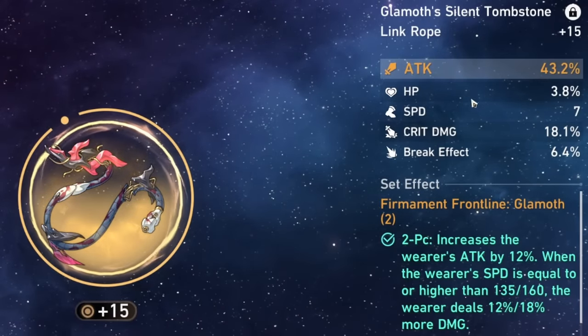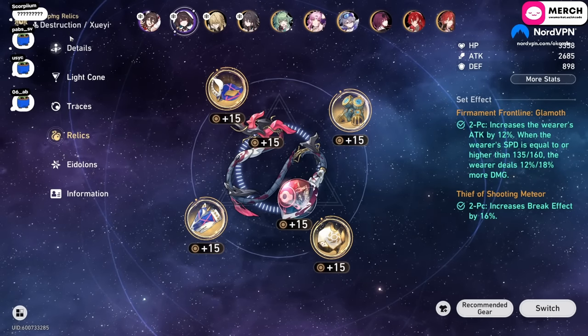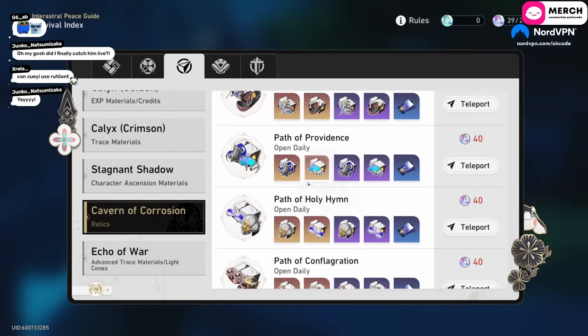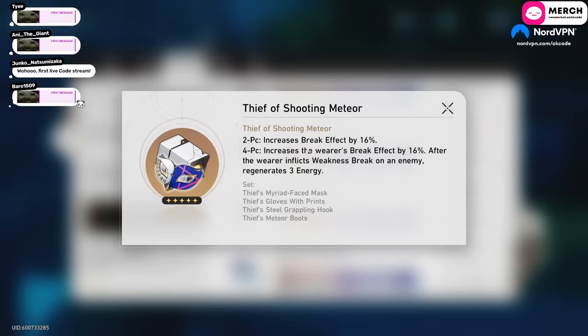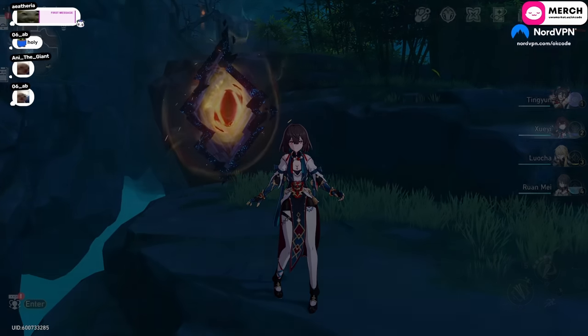The orb and rope are both on attack, which is not ideal — most people should probably run break effect on the body piece unless they're planning ahead for future light cones. I feel like her attack is still slow even with double attack and an attack set. Ideally the relic set would be a 4-piece break or 4-piece quantum — quantum obviously for the quantum damage and defense ignore. The 4-piece break does change your rotation if Zueyi is the one breaking, allowing for smoother rotations. You can also run 2-piece break and 2-piece follow-up, or 2-piece break and 2-piece quantum.